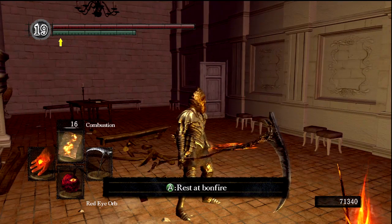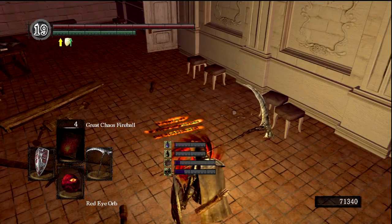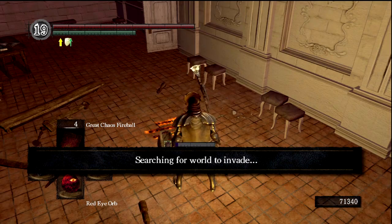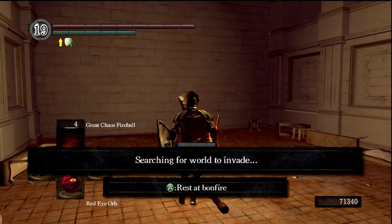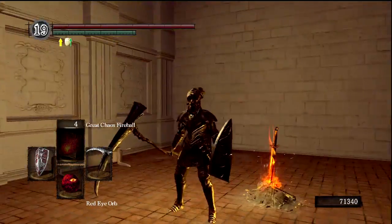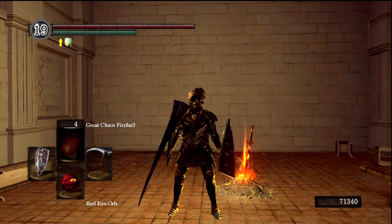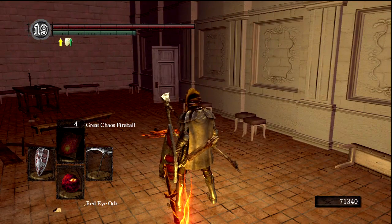Pretty much the same attacks: Great Chaos Fireball, Combustion, and Fireball. Let's just start invading here. This is all equipment, by the way, that you can pretty much get before Anor Londo — or I should say before this bonfire that you're at right here. I kind of like to be a fair invader and invade people with equipment that they could have, at least if they knew what they were doing.